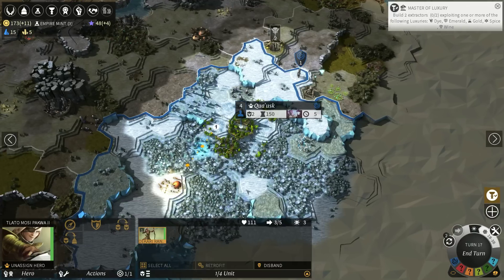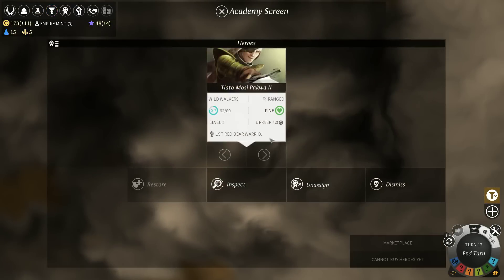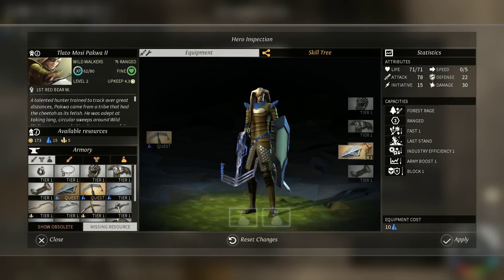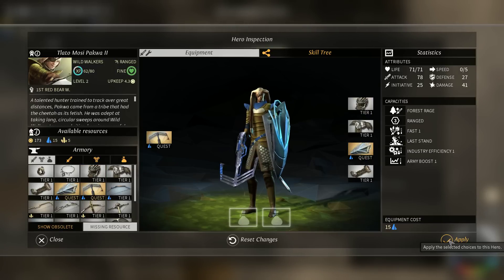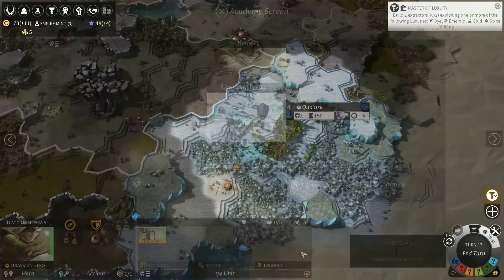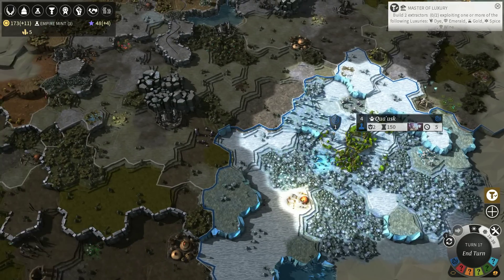Let's grab her up and send her over there. Let's also go to the hero interface, which is F5 — Inspect. Let's go ahead and equip your weapon. Worth it, I think. It's a girl — he's a very feminine man with his braids.